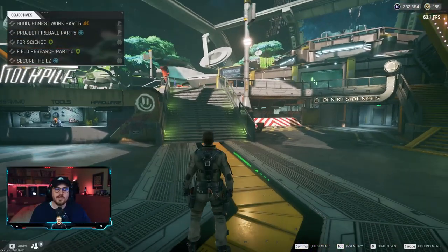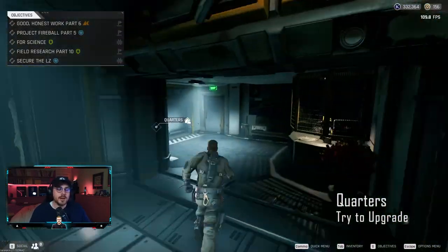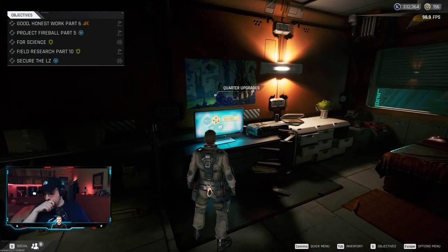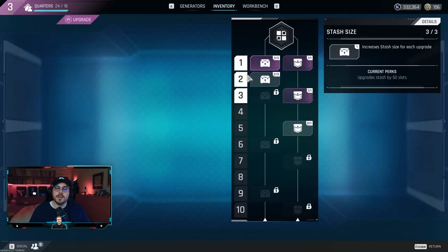For the second tip, I want to show you where your quarters is — it's down here. The quarters is your hideout, and why it's important is this PC over here. The quarter upgrades are an improvement of quality of life. It will help you upgrade your stash, your safe pocket, and the supply crate you get every day. I would mainly focus on the left side first for the upgrades, because higher upgrades unlock more upgrade slots.